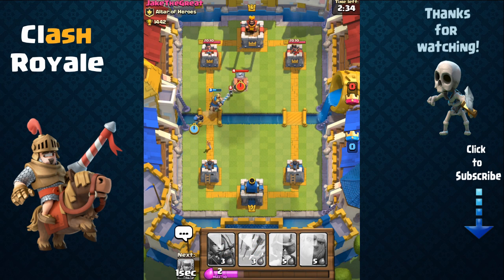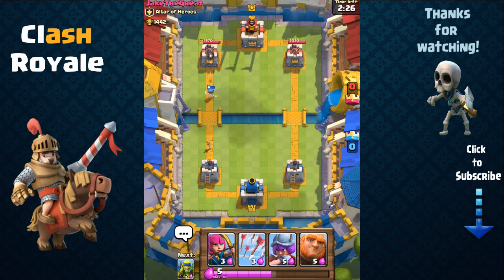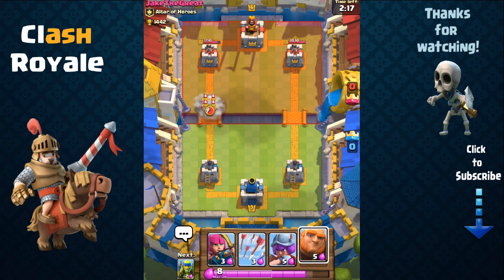If he has any other hordes such as skeletons — he's using a tombstone — as you can see the bomber quickly took out the tombstone and now the bomber is going to deal some damage. Already we've taken the advantage and gained some hit points. So what we're going to do now is wait and load up on elixir first before sending out any other troops.